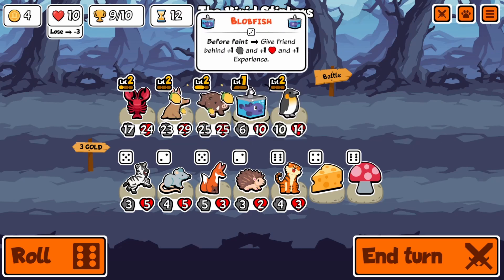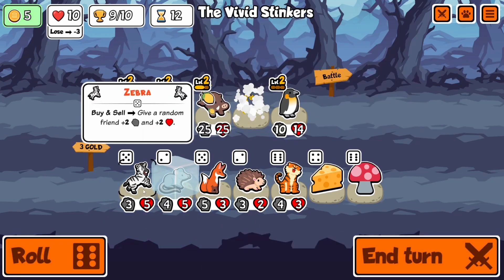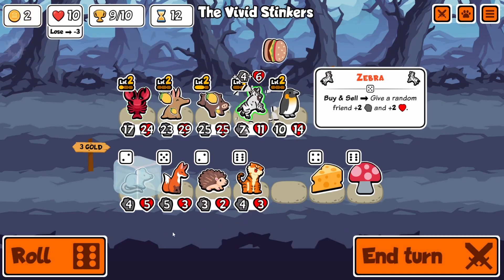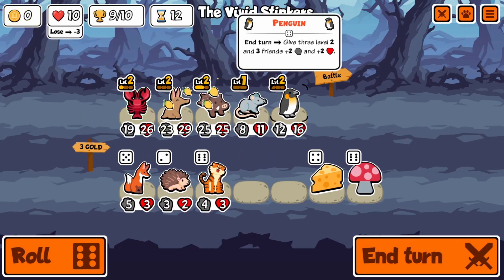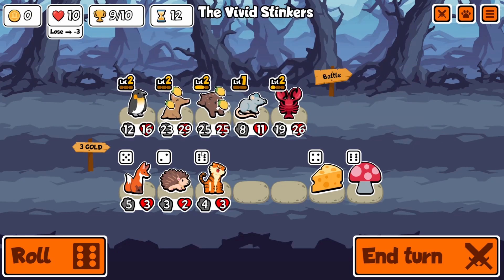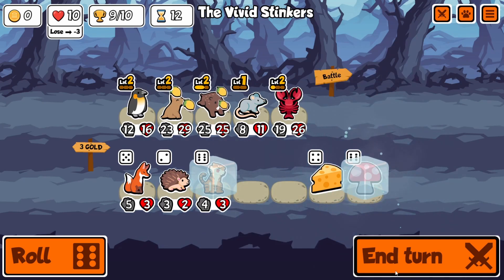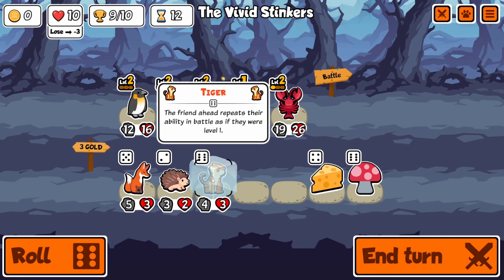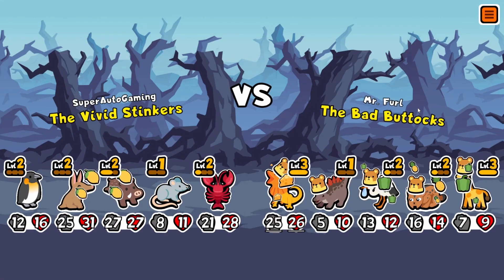A singular rat could definitely pop off for us. We don't need tiger behind boar — boar is already a massive 25/25, it's going to be a 27/27. This way we should be able to beat the first unit, have the dirty rat spawn, and just watch boar go galactic with how many stats it gains.